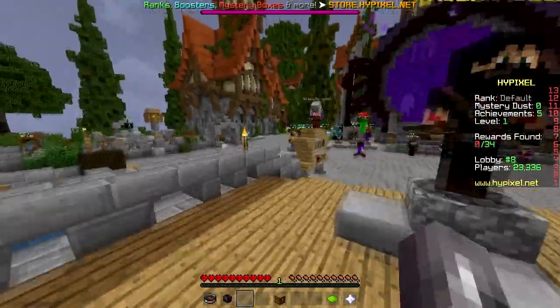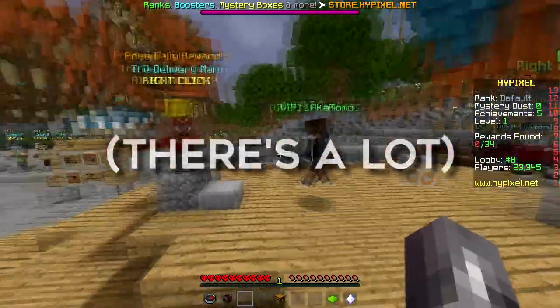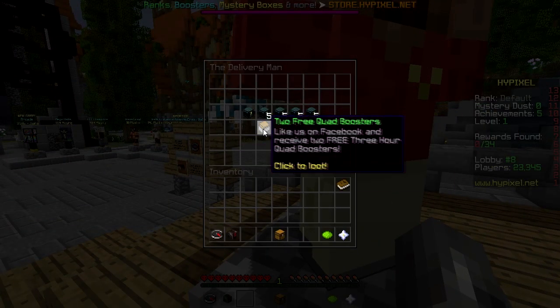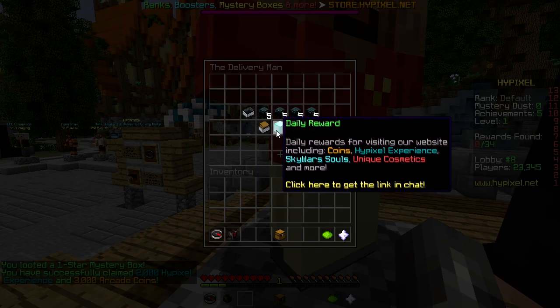I'm going to attempt a 1-star challenge in UHC, which seems kind of crazy due to the amount of hackers right now. As you can see, completely fresh account. I can still redeem it so I'll do it now, even though I'm never going to use this account again most likely.